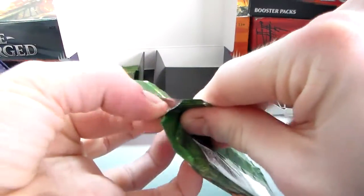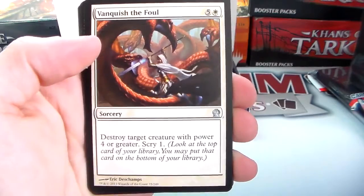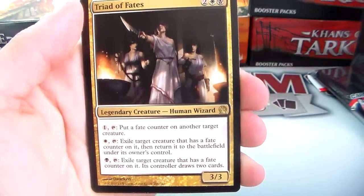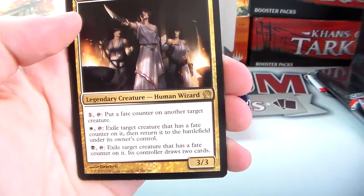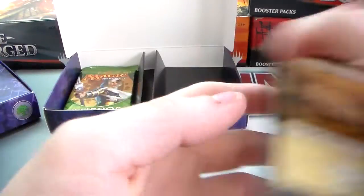I know the Theros block has been out a while, but they had so many Journey into Nyx pre-release packs left over, so why not. In the Theros pack we have a Vanquish the Foul, Crow, Hoplite, Fanatic of Mogis, and a Triad of Fates. Triad of Fates is two white and black for a three/three legendary creature — human wizard. One colorless, tap: put a fate counter on another target creature. Tap white, tap: exile target creature that has a fate counter on it, then return it to the battlefield under its own control. Black, tap: exile target creature with a fate counter — its controller draws two cards. We also have a foil Dark Betrayal!